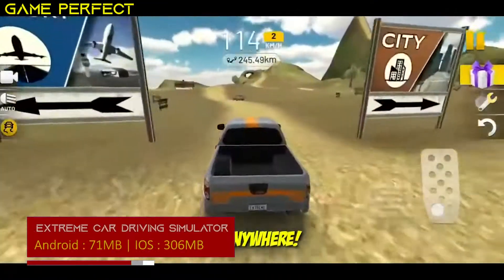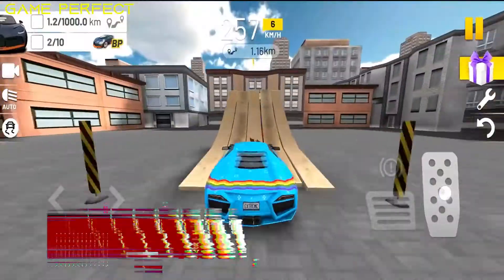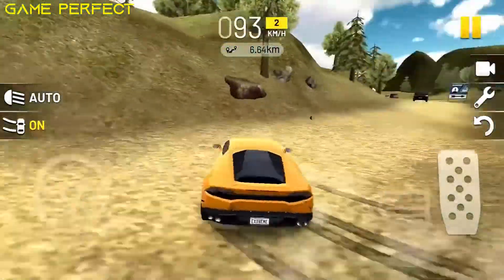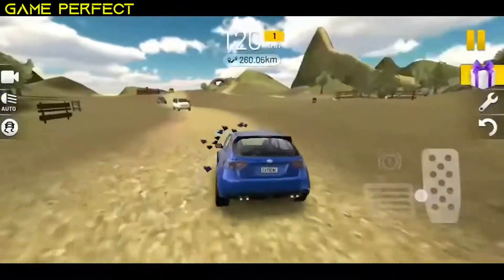Extreme Car Driving Simulator — a realistic car physics-based driving simulator by Axis in Motion Racing. You can drive, drift, and feel the car freely roam around in an open world with a big map.